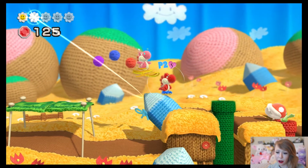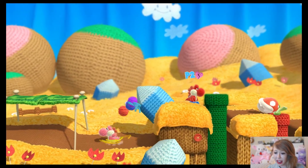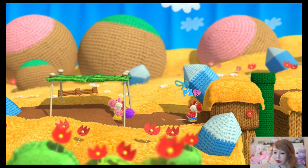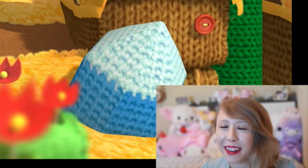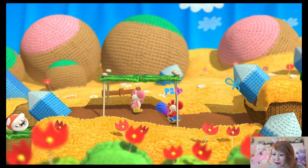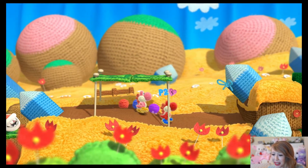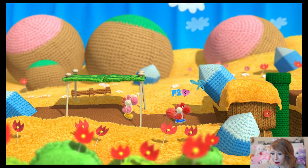You want to collect all the flowers and all that. That's pretty much like the original Yoshi's Island. There's a hidden one right here too if you want to get that. Once you get used to the controls, it'll come back. You see that little bow knot right there? Jump and eat the ribbon.